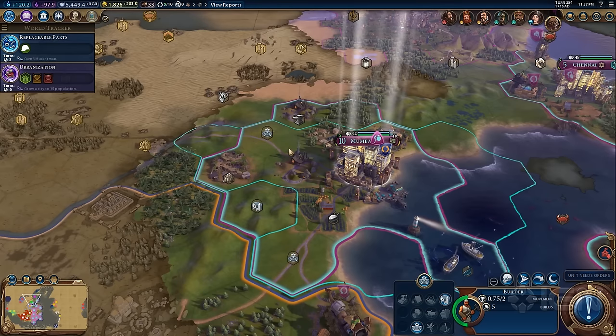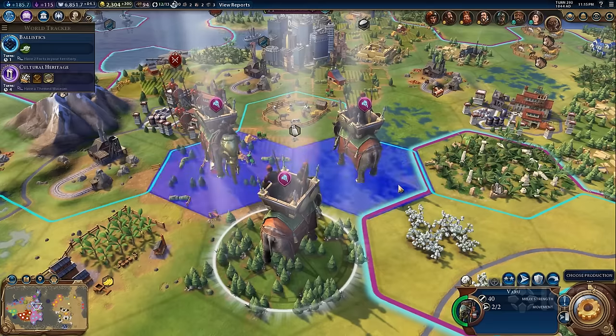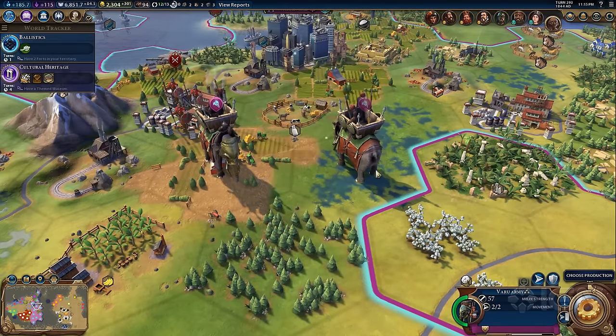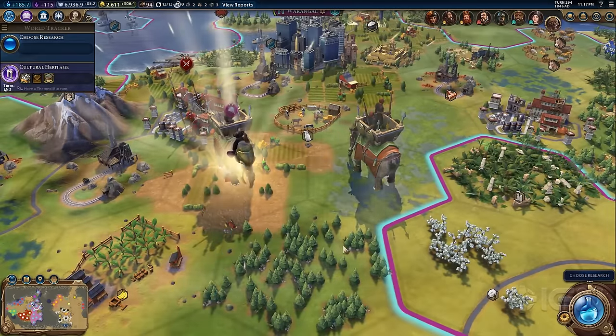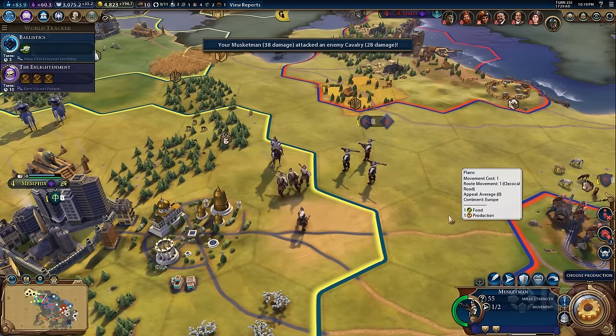Civilization VI also cleverly minimizes unit clutter by making builder units expire after use, and letting you combine up to three identical military units into a more powerful one. That makes it easier to manage a large army and keeps turn calculation times down.